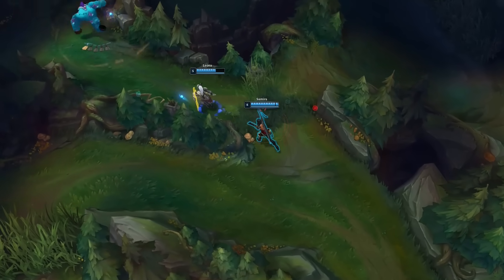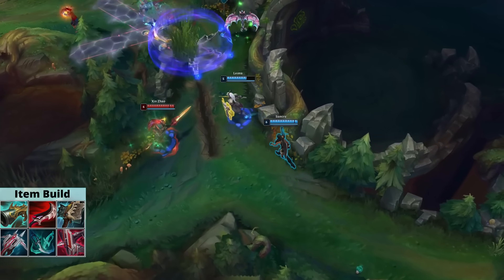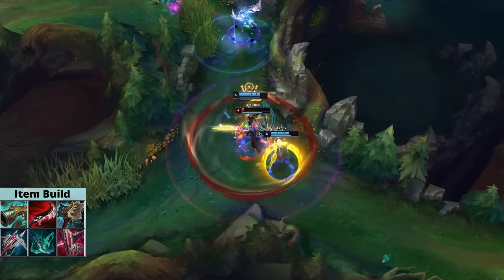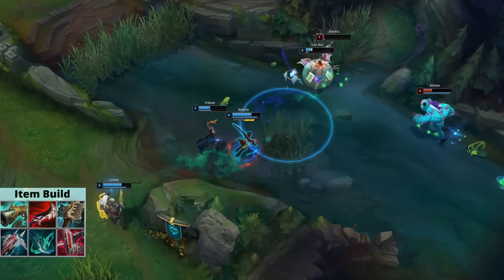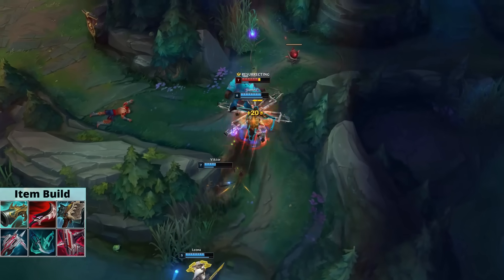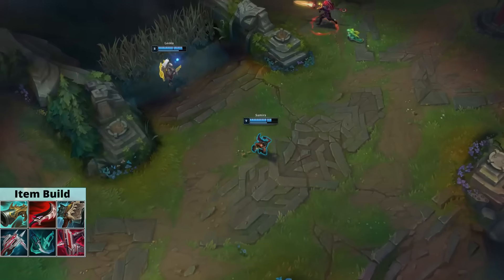Now the item build. The full build is Collector, Duskblade, Hullbreaker, Lord Dominic's Regards, Phantom Dancer, and then another defensive item like Shieldbow, Bloodthirster, or Guardian Angel. Yes, you're seeing that correctly — no boots. That doesn't mean though that you never actually buy boots. You will sit on Tier 1 boots for most of the game. Boots have always been a kind of weak spot for Samira. She doesn't really synergize with attack speed boots, which give a lot of damage to all the other AD carries, but Samira is stuck with defensive boots.